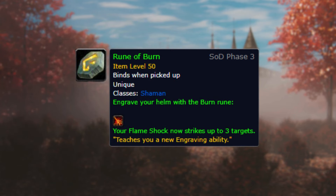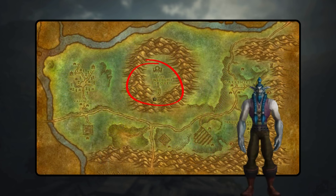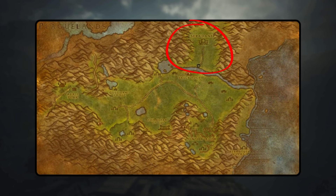Every class can obtain this rune using a comparable approach. Acquiring this particular rune necessitates achieving Friendly reputation status with the Emerald Wardens faction. Once you've attained this level of reputation, visit an Emerald Wardens Quartermaster and purchase the rune for one gold and 60 silver coins. To gain reputation with the Emerald Wardens, venture into a dream portal suitable for your level and undertake quests assigned by the field captain of your chosen dream portal. Repeating these quests diligently will help you increase your reputation and eventually obtain the desired rune.